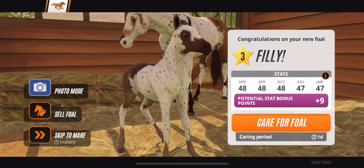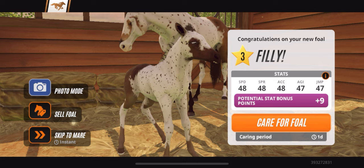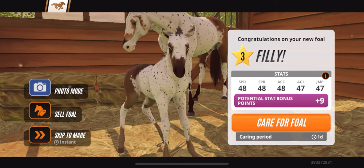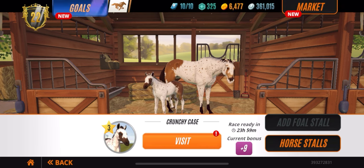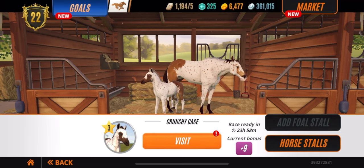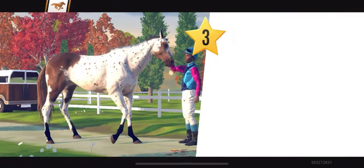We get a perfect grade three filly from Broken Token! I told you guys I wanted his reign to last forever. This horse has 48, 48, 48 — it's a perfect racing horse. It ended up being a middle horse, very hard, 2,000 meters. Smack that like button for this perfect middle grade three racing horse. I don't mind it being middle because I already have a perfect grade three front horse.